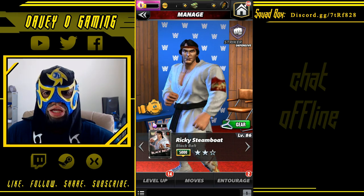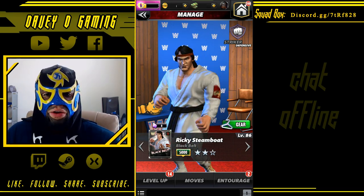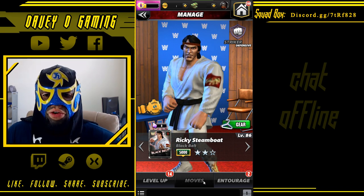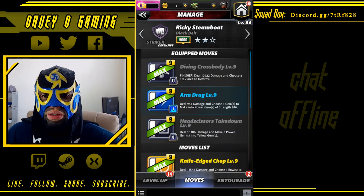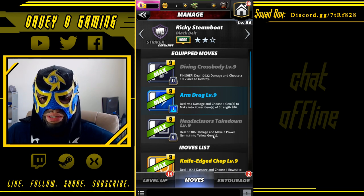Tell your friends cause I'm pulling up. Today we shall be watching four-star gameplay for Ricardo Steamboat with an offensive build. We have his finisher, his one charge move that creates power gems, and his move that converts power gems into yellow gems.